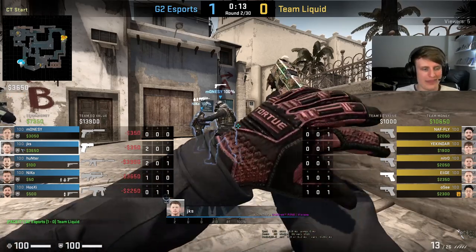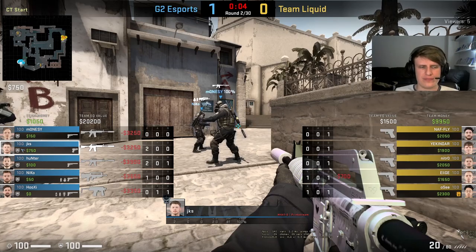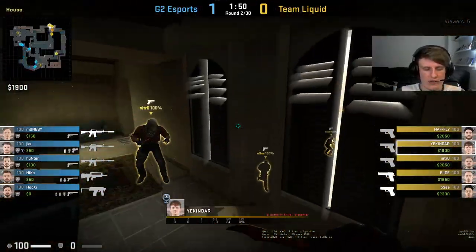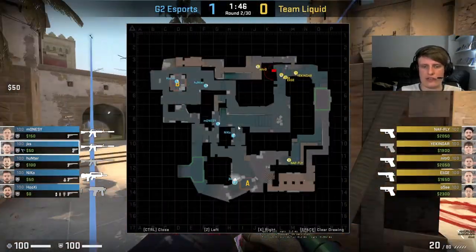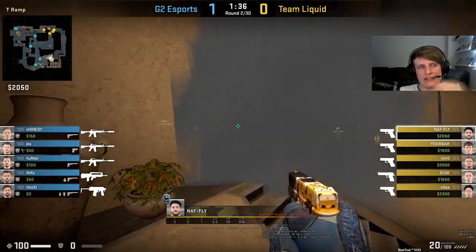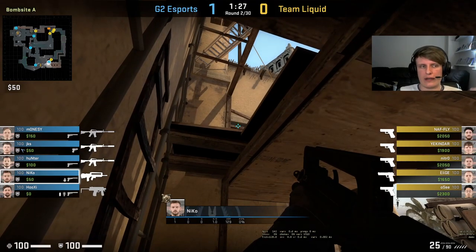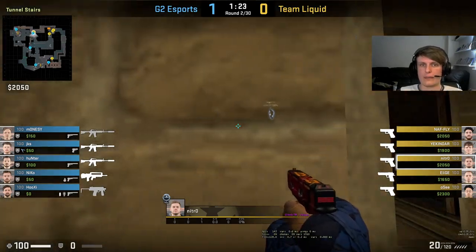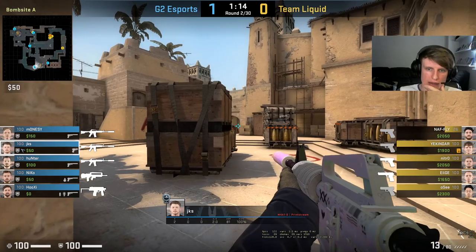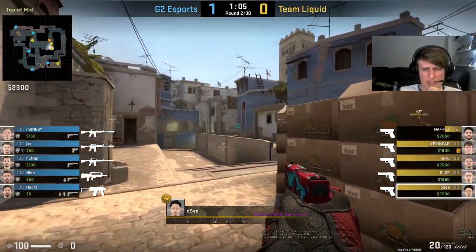We'll have a closer look at the A setup this round and try to figure out what is going on. For a CT side, this is about what you would expect. I would probably have JKS as the anchor on the big site, and that looks like what it's going to be. Niko rotator, JKS anchor, Monacy playing centrally because he's the AWPer. Pretty much the roles are looking as expected. Obviously, if Hooksy is going to be sat near apartments dedicated, he's probably going to be the B anchor. If JKS is playing towards CT, he's probably going to be the A anchor.